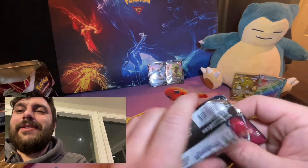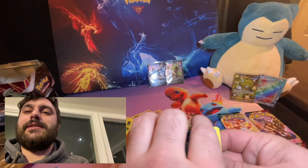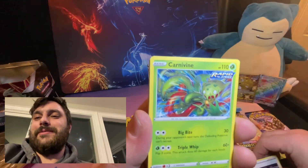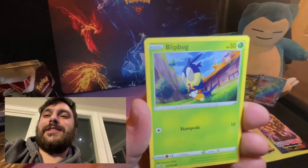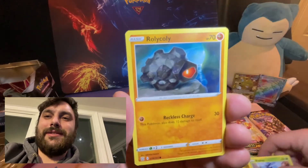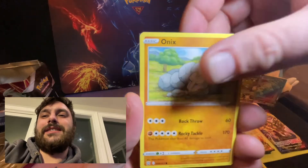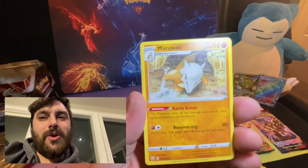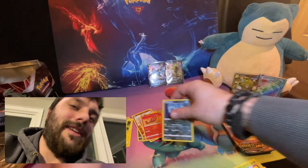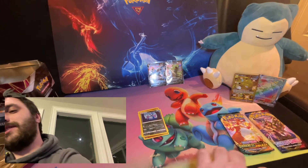Can we do it again? Can we get another big one? I'm not gonna look at the code card — I want to be surprised. Phoebe, Carnivine, Ferroseed, Frillish — looking chillish — Blipbug, Rolycoly, Chinchou, Onix, reverse holo Zubat, and non-holographic Marowak. So we got one from Battle Styles — can't complain. Let's get my pile here.